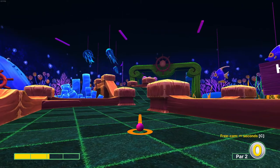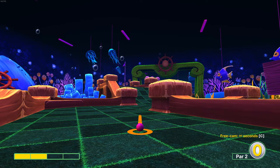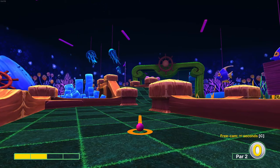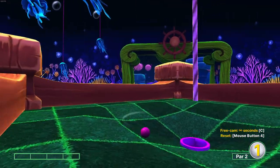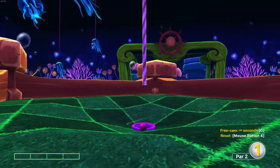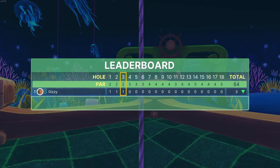Hole three — all I do is two power then aim anywhere between these two corners, like halfway or as close to the left-hand side as possible. I normally aim about a third or a quarter of the way from the left to the right. As you can see, that gets me in. If you do more power there's a chance you go outside the ball, but even then you're only looking at two shots.